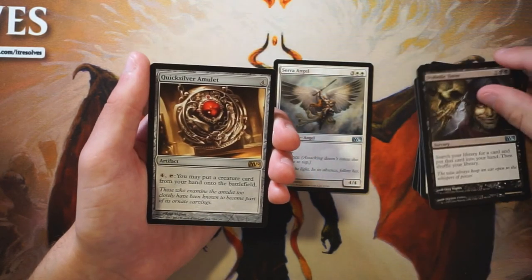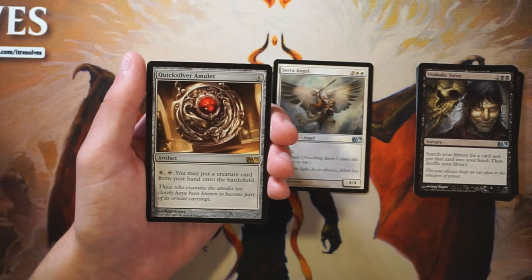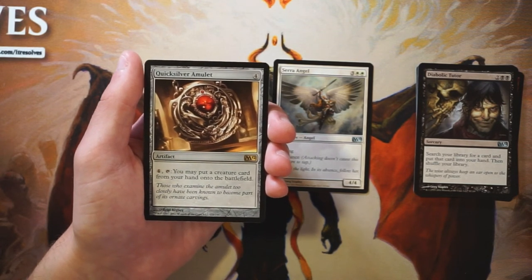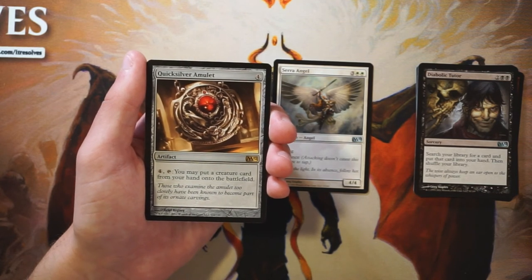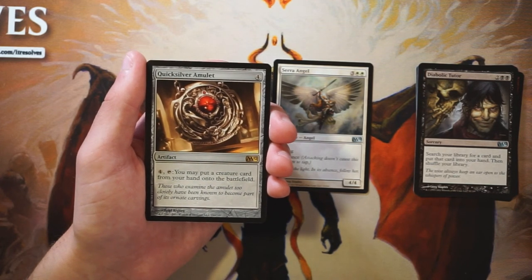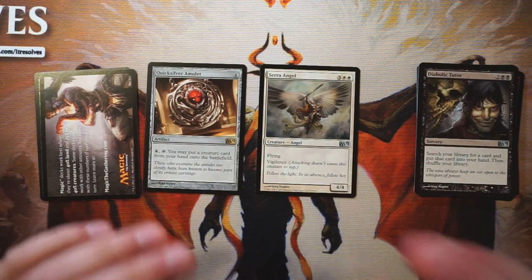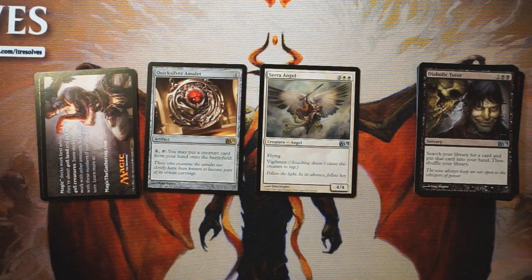Our rare is Quicksilver Amulet — an artifact for four mana. Pay four and tap it to put a creature card from your hand directly onto the battlefield. This is a very good Commander card, but in limited I'm not sold on it. You probably won't have a good enough creature to make it worth it, and if you build around it by drafting expensive creatures, you're in bad shape without the amulet. I don't think Quicksilver Amulet is the pick here. Serra Angel is the clear choice — flying, vigilance, and a 4/4 is just everything you want. That's definitely my pick.